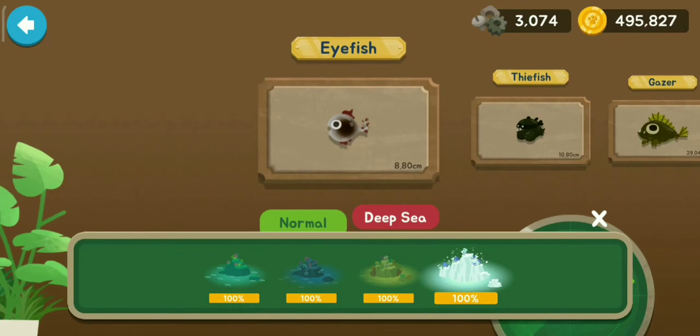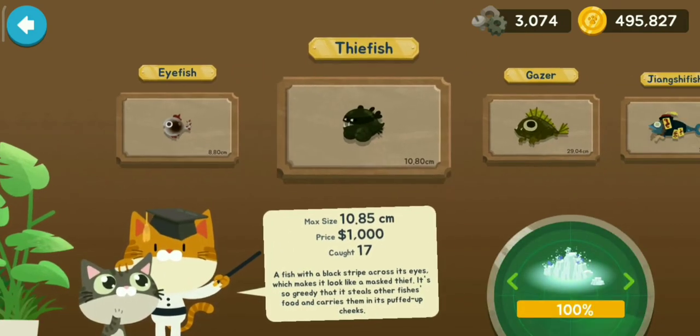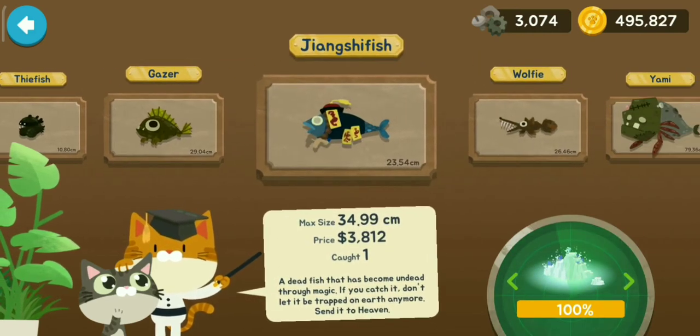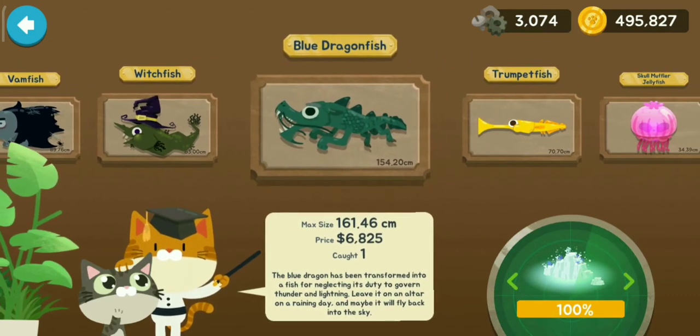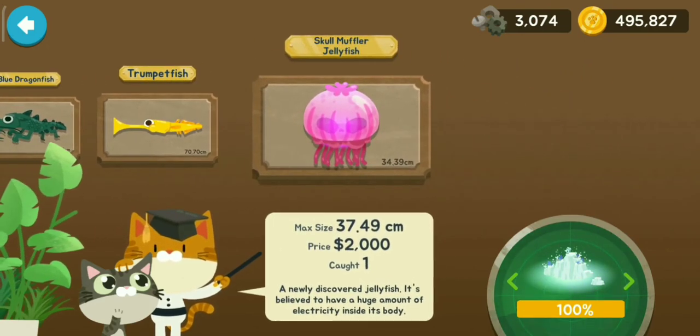Now we are going to the Glacial Area deeper side: Eye Fish, Thief Fish, Geyser, Jiangshi Fish, Wolfie, Yummy, Vam Fish, Witch Fish, the Blue Dragon Fish, Trumpet Fish and the Skull Muffler Jellyfish.